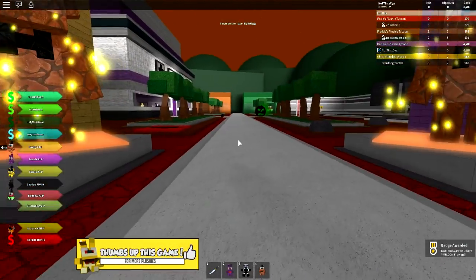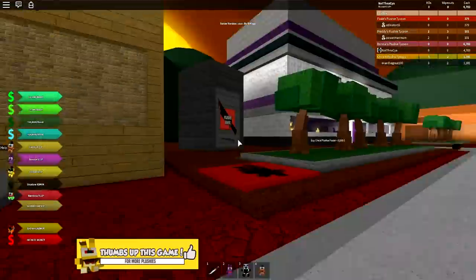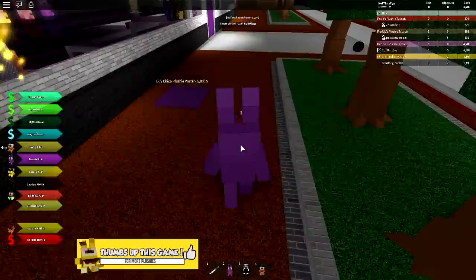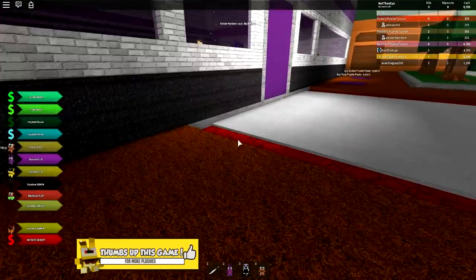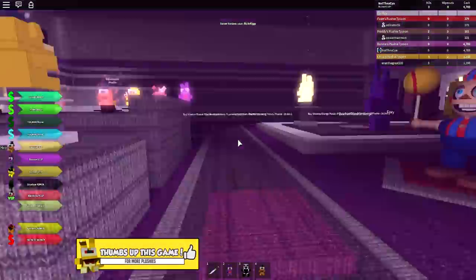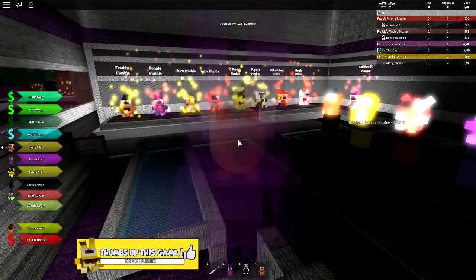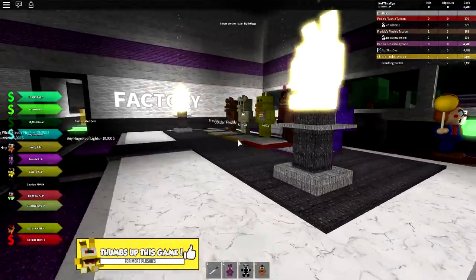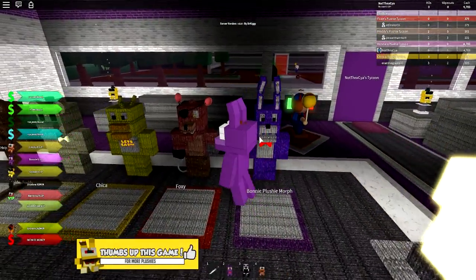It all makes sense now. I was so confused, I was like hey how have they got these cool statues? But no, it's because it's a VIP thing. Now it makes sense. So I think I pretty much priced myself out of what I can do in this episode. But I think we did pretty good. We have our main factory floor, we have all of the morphs which for some reason don't morph.